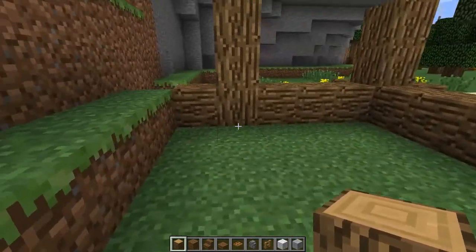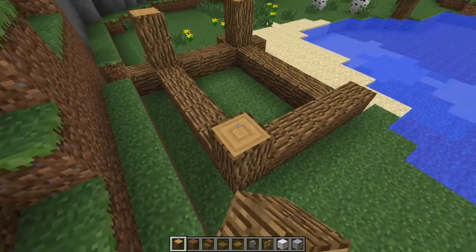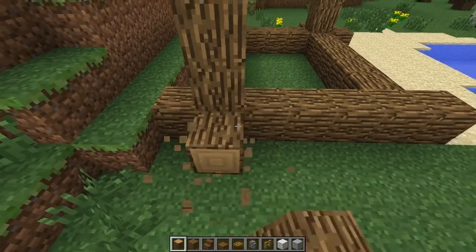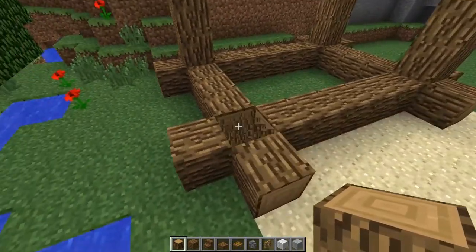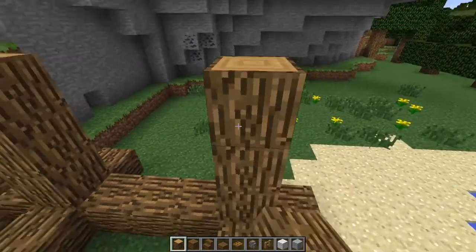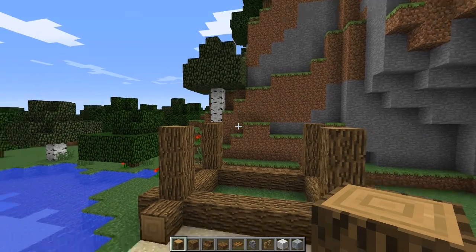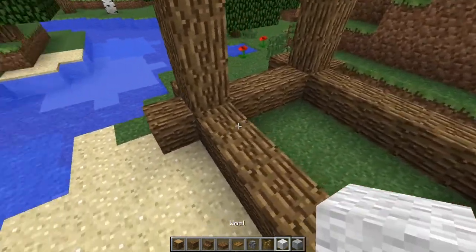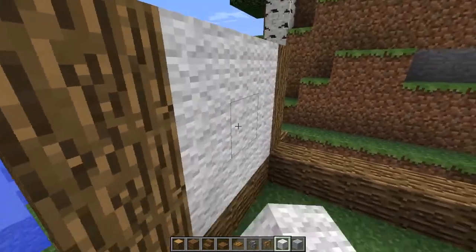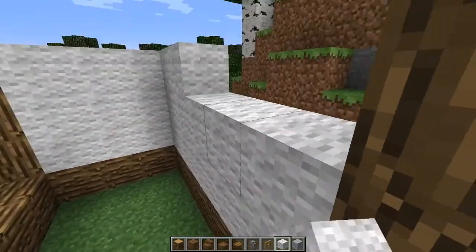Now go ahead and take this log going all the way through to this corner right here and do the same thing again — take the pillar up and make the support that way. Now do this and turn it around so it faces upwards just like that. Take the pillars up about three blocks just like that. So now what we're gonna do is we're gonna fill in these walls here. We're just gonna fill them in to start with just plain white wall, but we're gonna change it a little bit later.